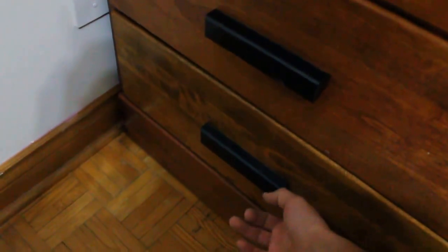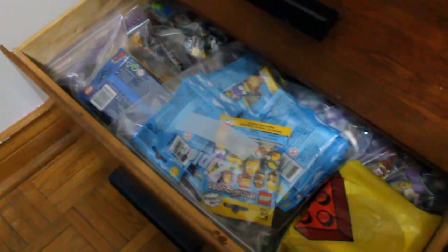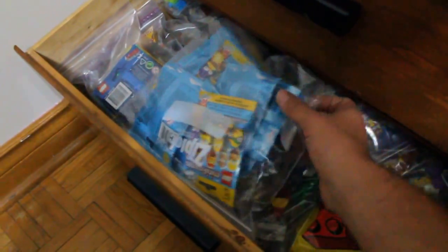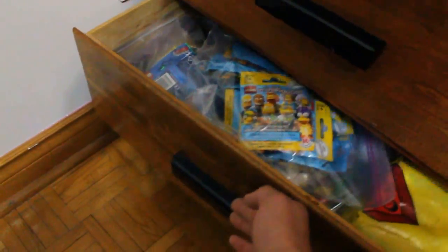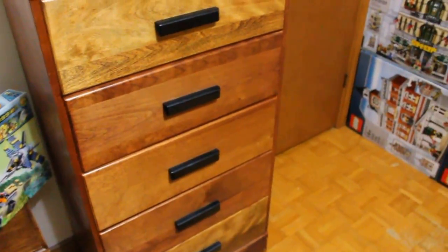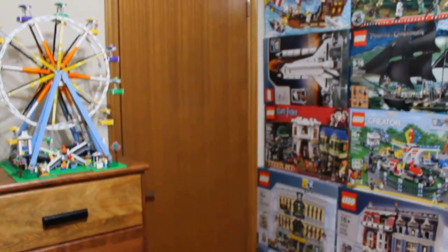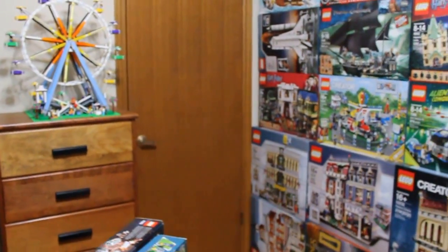And then the last drawer — also minifigs, but these are all the collectible minifigures separated by series number. And then we have another drawer here, but that's purely empty for expansion. And in the closet we have some minifigures yet to be sorted, but I will not open that because it's not very neat and tidy right now.